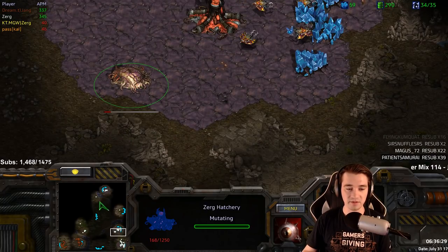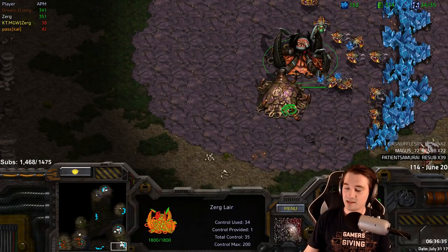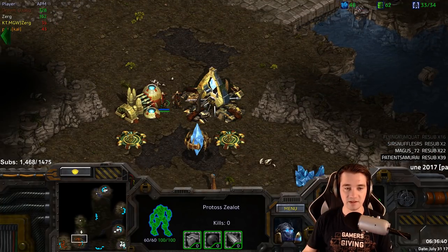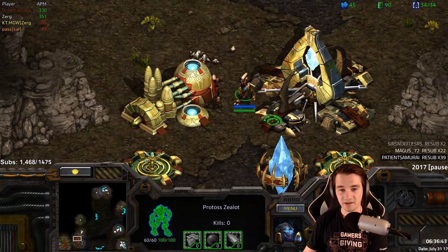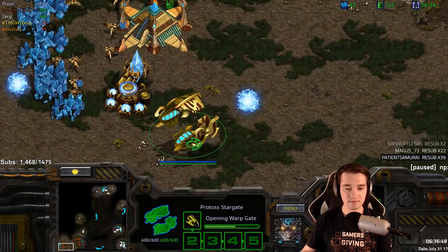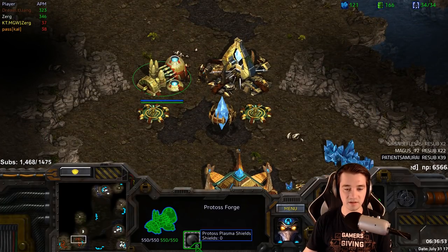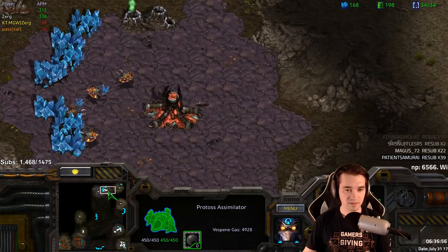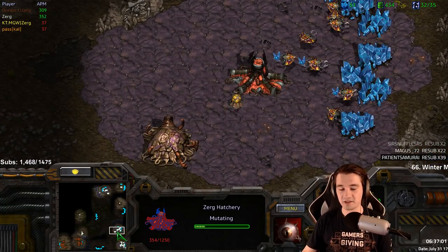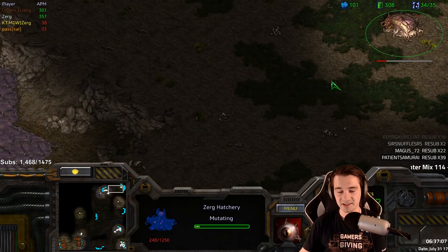Even though there is a Stargate and Corsairs can be built, he can intercept those Corsairs — he could open with Scourge. Will he actually build Mutas to try to catch his opponent off? There's not going to be any anti-air but maybe one or two Corsairs. Another hatch — we're going up to four hatches. Of course, this is not StarCraft 2, you don't have queens for additional injects; the only way to get more larva is to build more hatcheries. The first Corsair is on the way. Killer is going up to five, six hatches — he is just so committed.